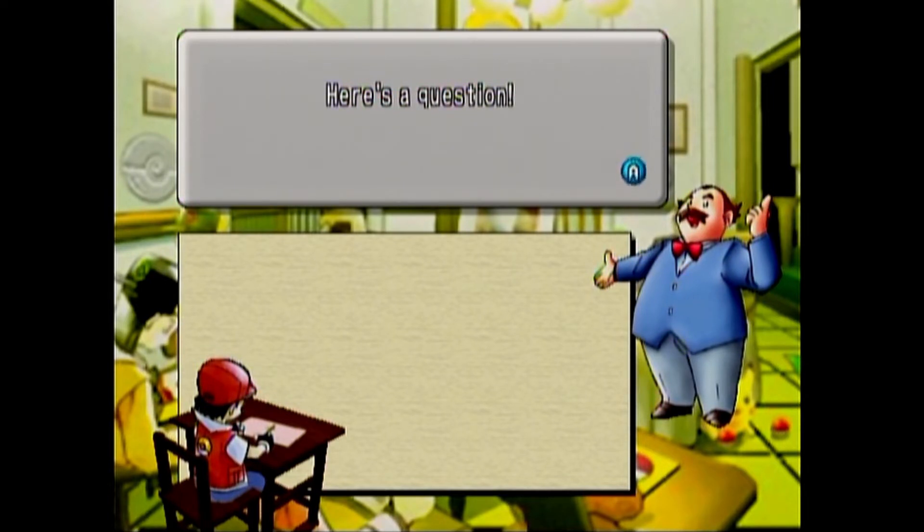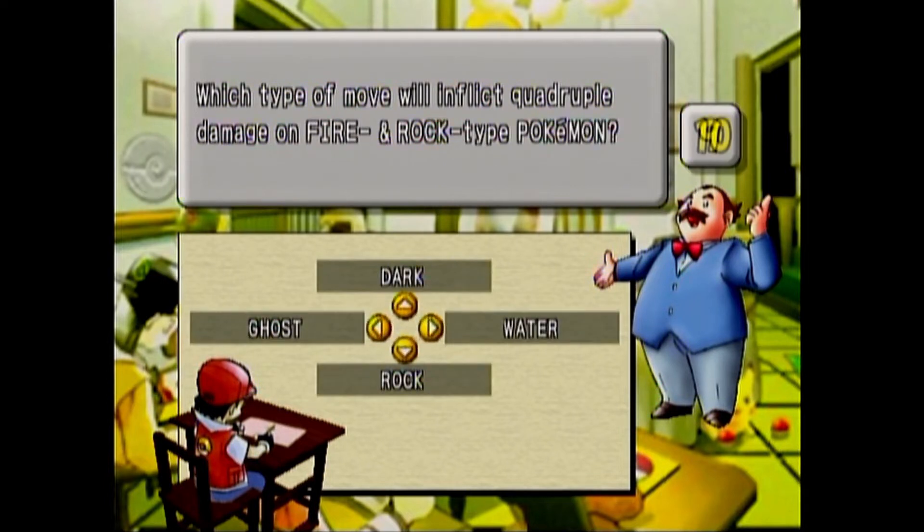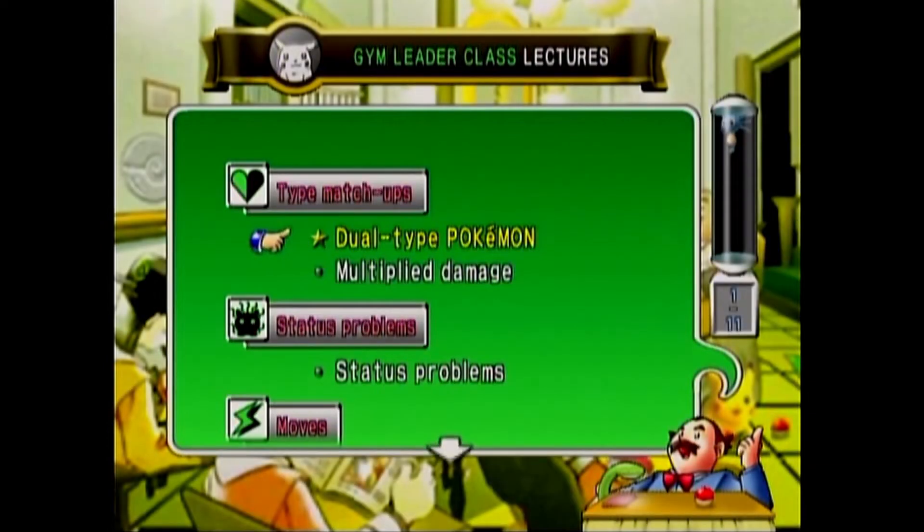Here's a question: which type of move will inflict quadruple damage on Fire and Rock type Pokemon? That would be Water, because Fire and Rock are both weak to Water. Multiply damage.